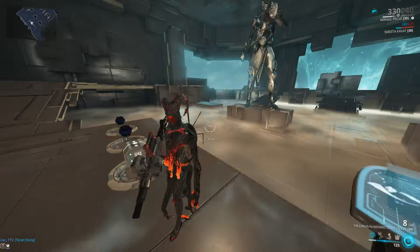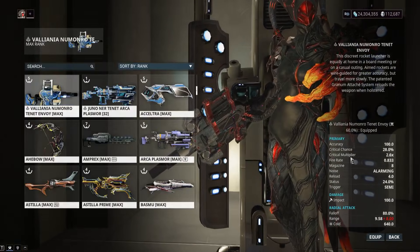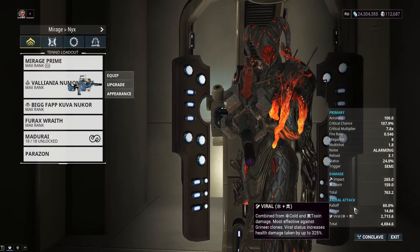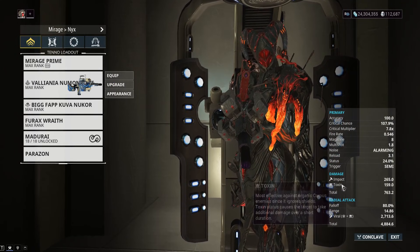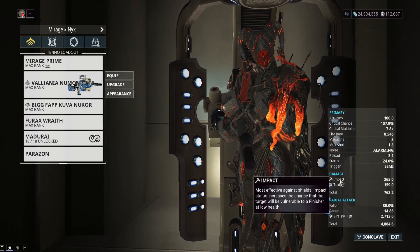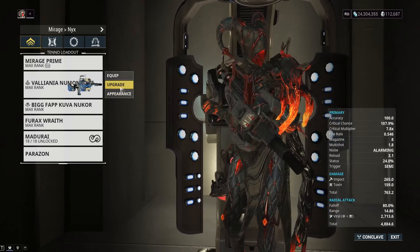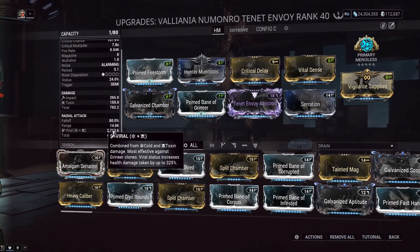The best element to get on this — I had radiation before, but it's toxin. You should get a toxin version because the plus toxin damage from your kuva version combines with the cold to give you viral damage with no elemental mods in the build at all. The damage of the rocket collision will still do toxin and impact, but the explosion of the rocket turns into viral — with no mods required.